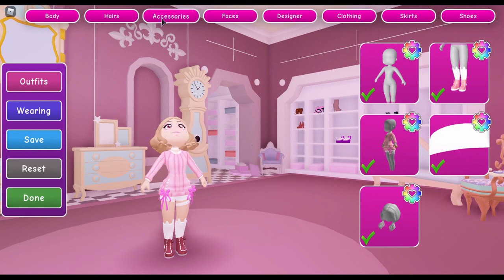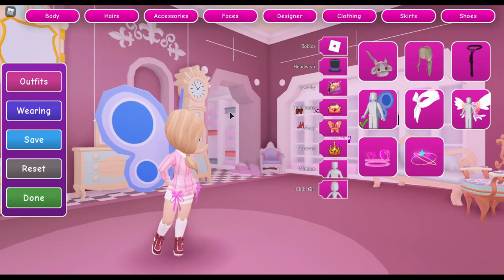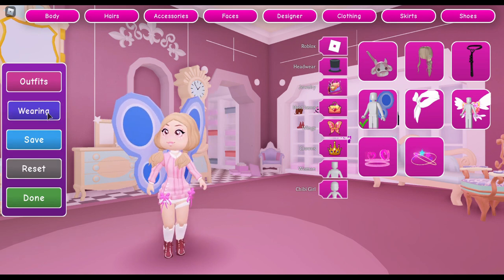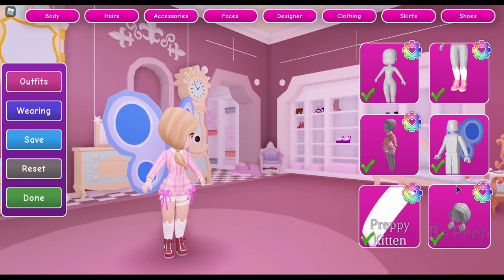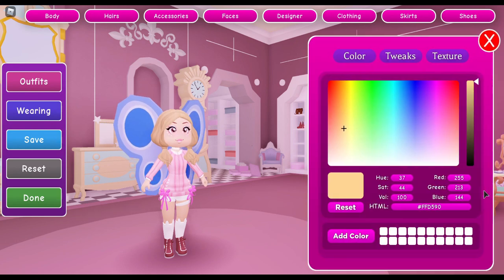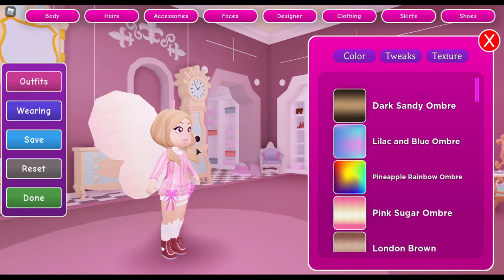Now we got to go back to our wings, put them on, and then what you're going to want to do is go to 'Wearing' and click on your hair. Because now that we already colored our hair, when we put the wings on, the little texture pack is going to assume we are coloring our hair. So now we can click any color we want and look at that — our wings change colors!